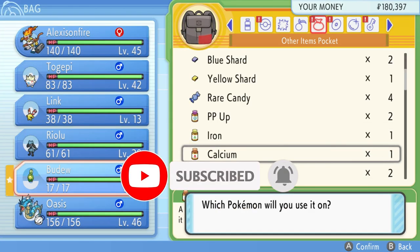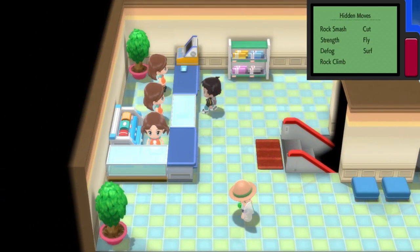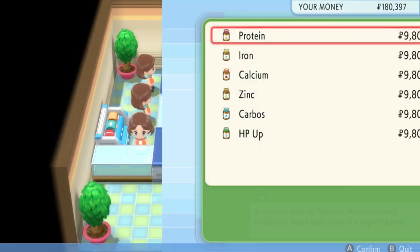Feeding your Pokemon vitamins like Calcium and Carbos can also increase your friendship. These are scattered around the region to be found, or you can buy them for a hefty amount of money in the Veilstone department store.